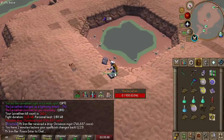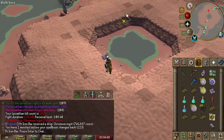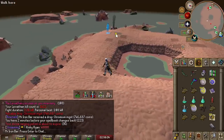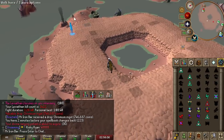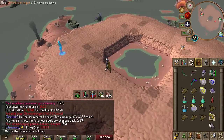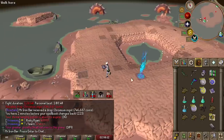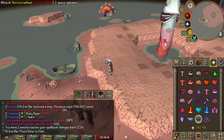We just got our fourth Ingot. We still haven't made the ring, because I'd rather have 6 Ingots so I can make two rings. So this is number four — just need two more. If I get two more Ingots, I'm making the Venator Ring.